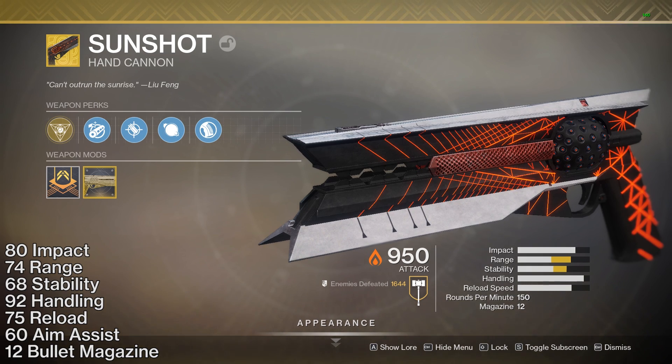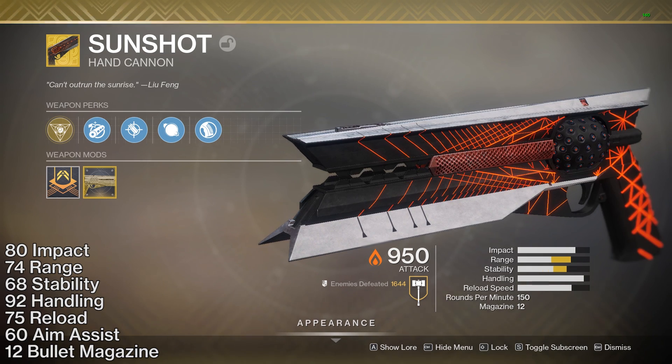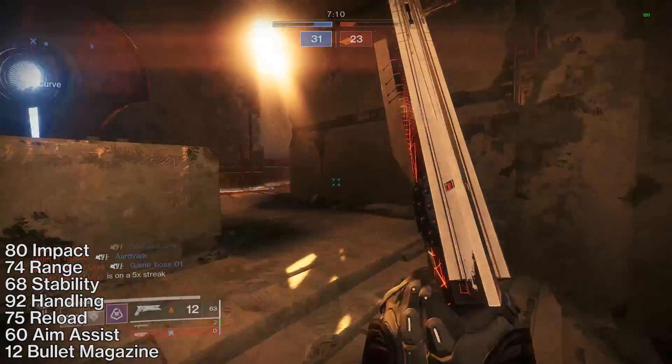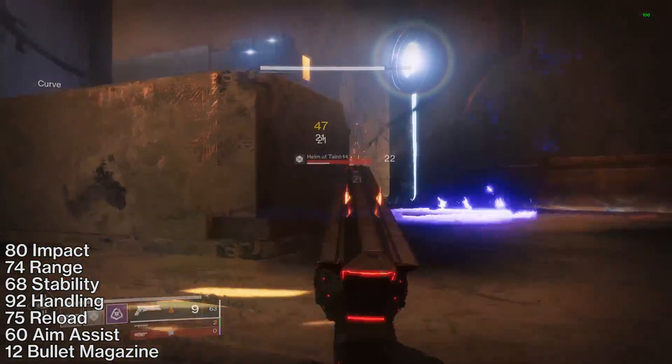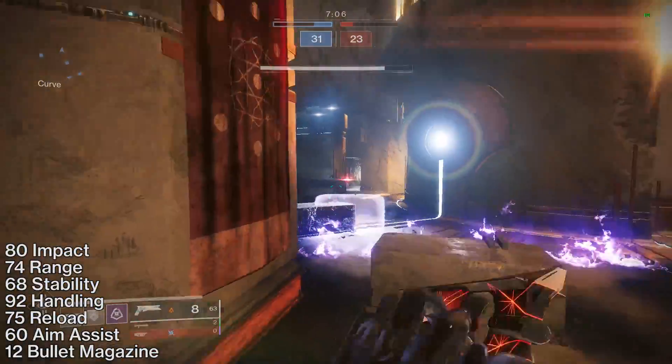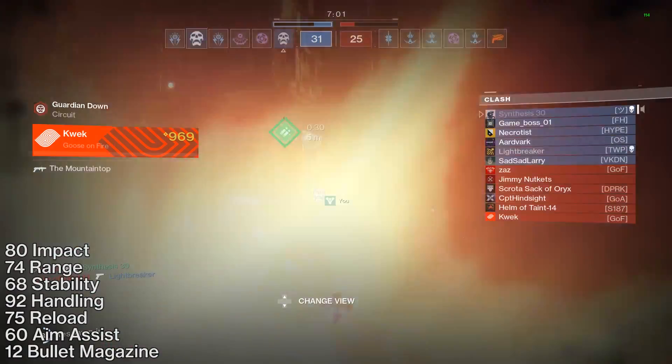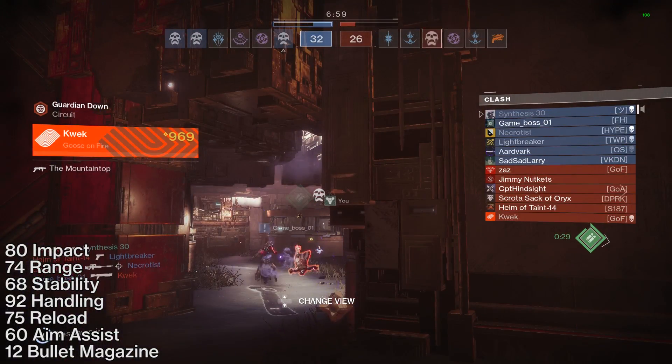These are great stats in nearly every category, including the categories that really mean the most: range and stability. The only area that lacks compared to other 150 RPM hand cannons is the aim assist stat — we'll get into that later. It's got a 60 aim assist stat.